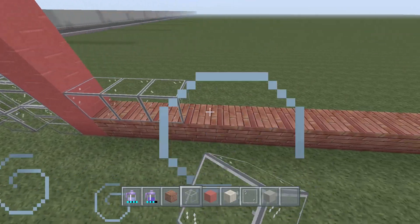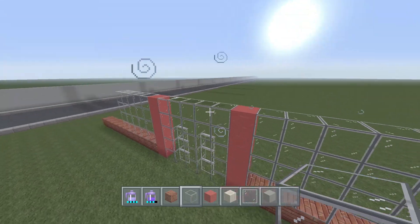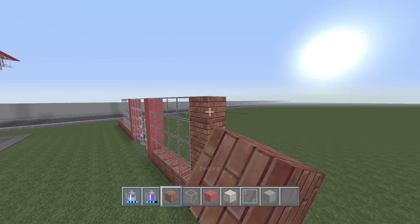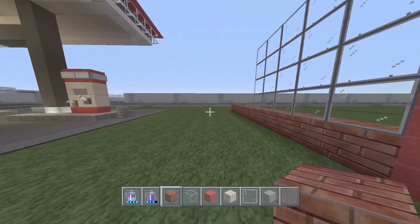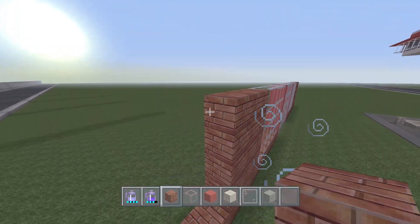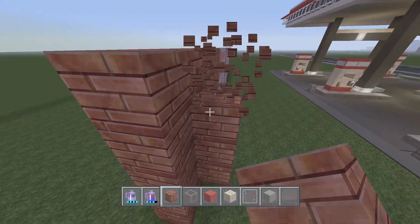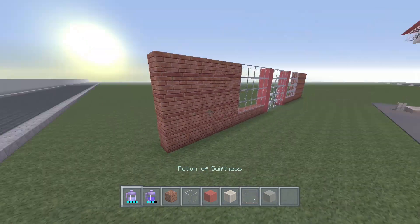Stack the glass all the way up on both sides. Everything from here to the end of the brick, take your brick and fill everything in - just a plain, solid brick wall, really simple. Next, take out your pillar quartz blocks.